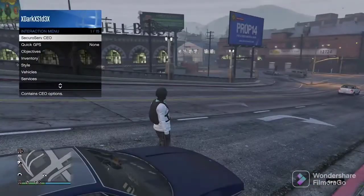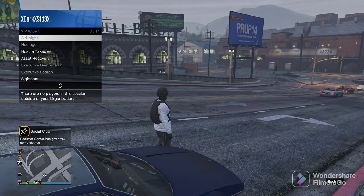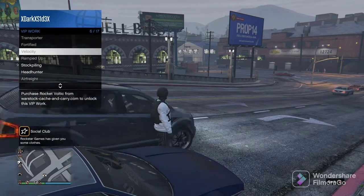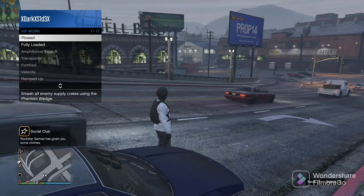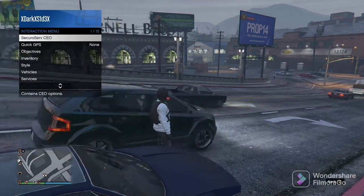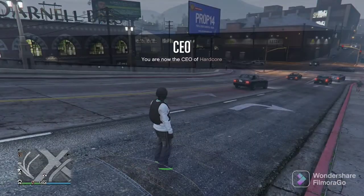So I wanted to show you a couple other ways. If you register as a CEO or a VIP, there are certain missions in an invite-only lobby — I'm in an invite-only lobby right now — that you can do solo and make some money, like Sightseer, Headhunter, Hostile Takeover. Some of them you need certain vehicles for, like the Phantom Wedge. You could do Plowed, the Blazer Aqua missions, Stockpiling. Certain vehicles you need to do some of these VIP and CEO works.